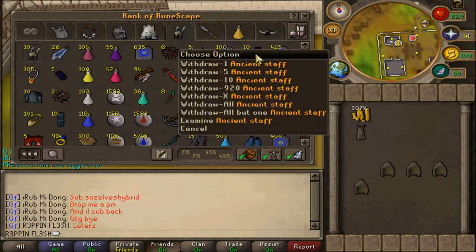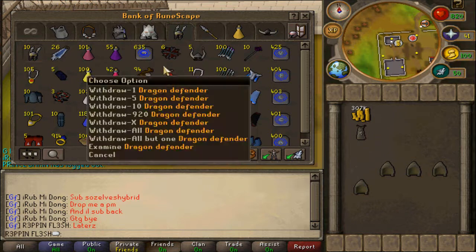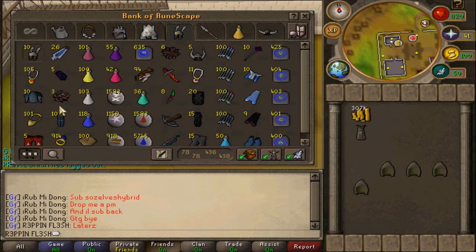It's pretty organized because you've got your hybriding things there, you've got your ranging things there, your tank, and you've got the D defenders there to get more of them. And yeah, it's just pretty organized.